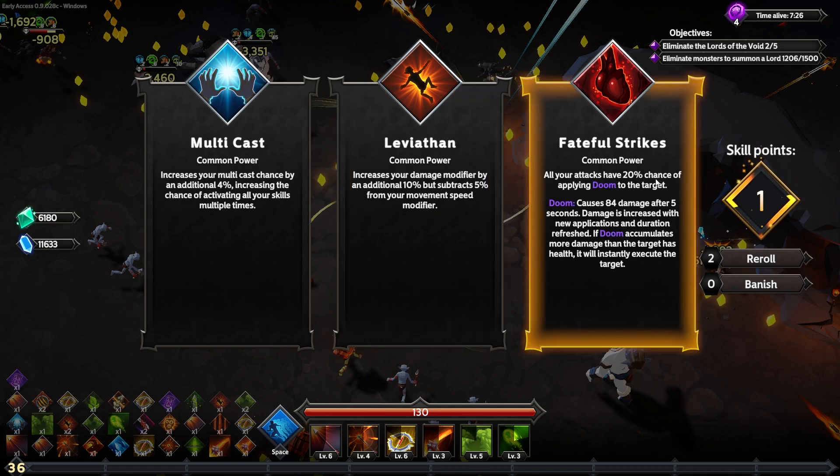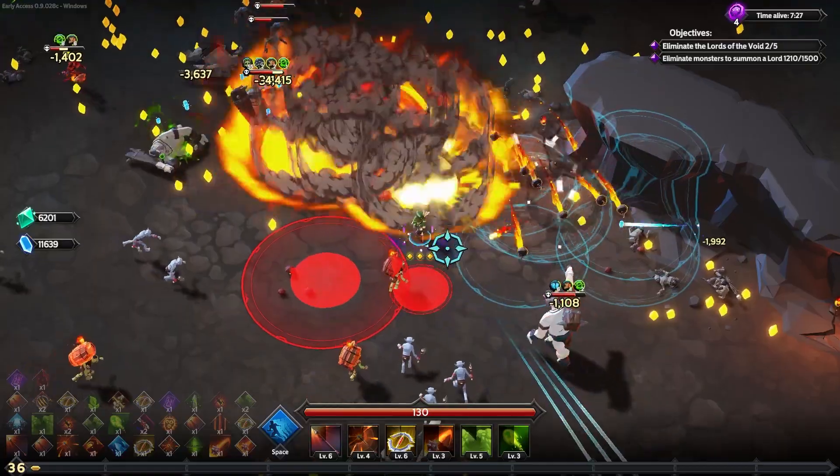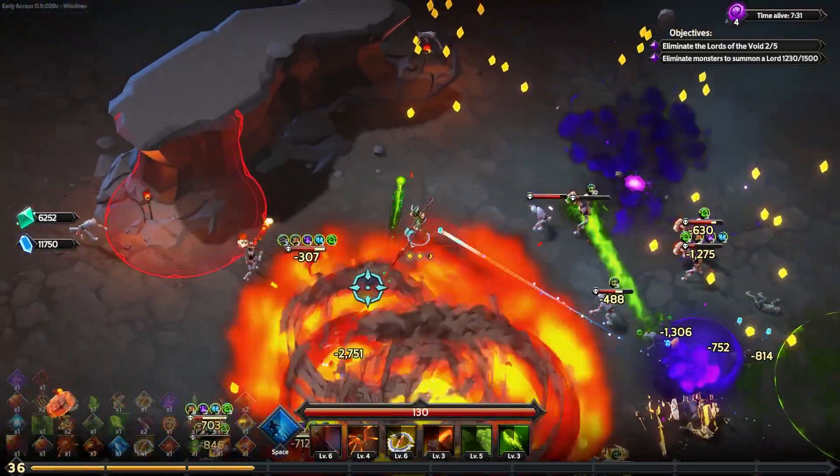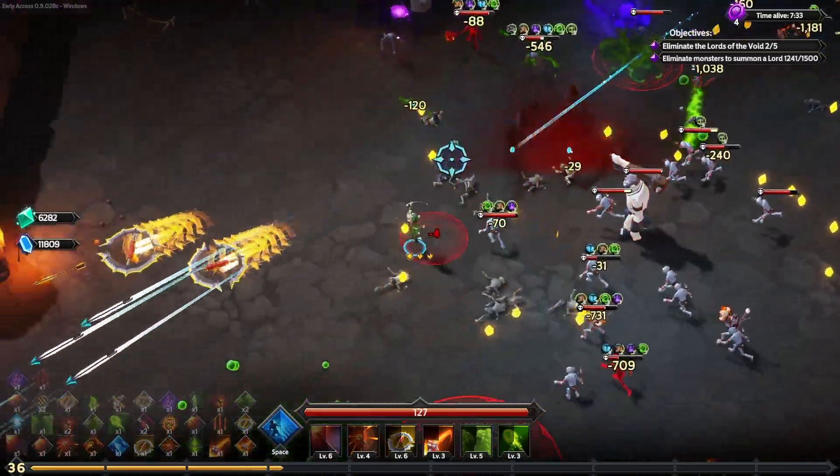The venom elites seem to be the most dangerous for me. There's an epic power for multicast — increase the multicast chance of all skills of frontal type by an extra 36%, so five out of six abilities are going to be multicasting even more frequently. That's fantastic. I'm almost tempted to go to a corner of the map and murder enemies quicker to speed things up.